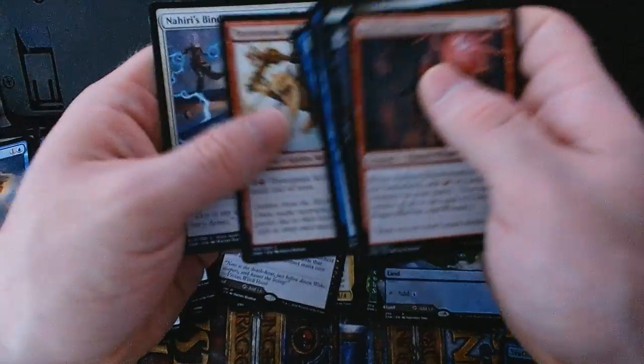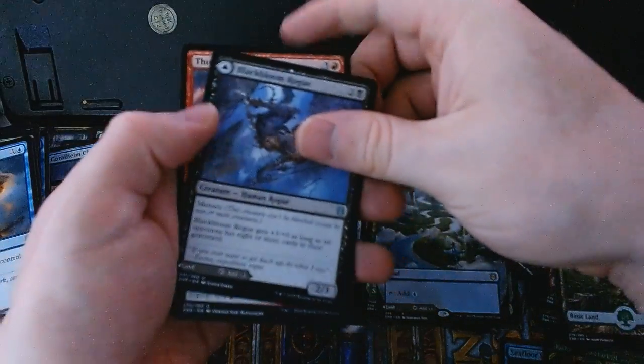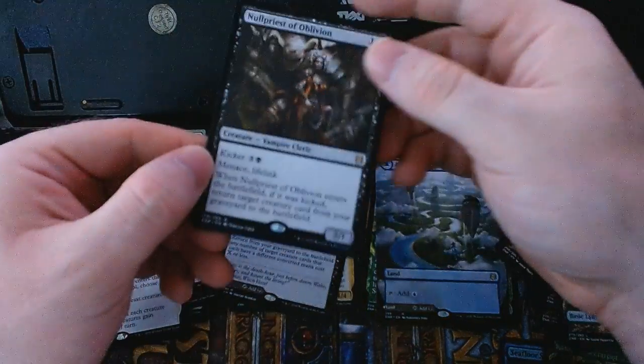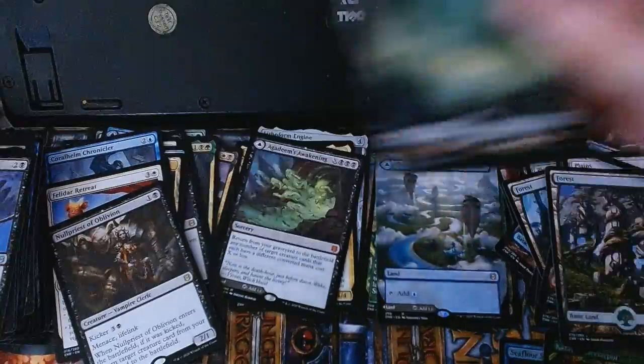Neat little Glacial Grasp and Nahiri's Binding. For our uncommons we've got a Black Bloom Rogue with the land on the back. The rare for this pack is a Null Priest of Oblivion, a full-art basic Swamp, and a check card.